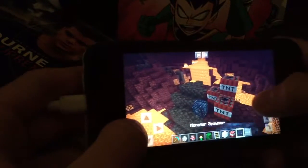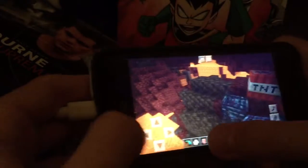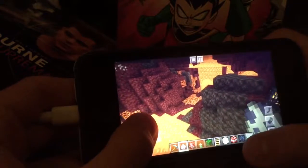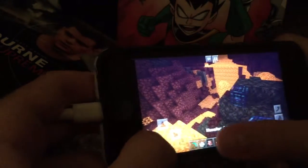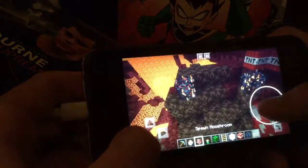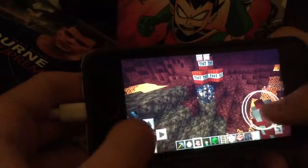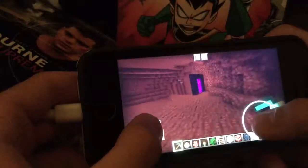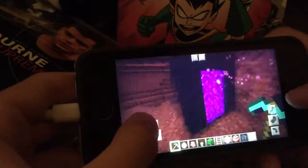I just do TNT here, I place that thing right there. And I take like an Elder Garden, which doesn't work — same thing with like a mooshroom. But yeah, that's it on my Minecraft world I wanted to show you. I'll see y'all later.